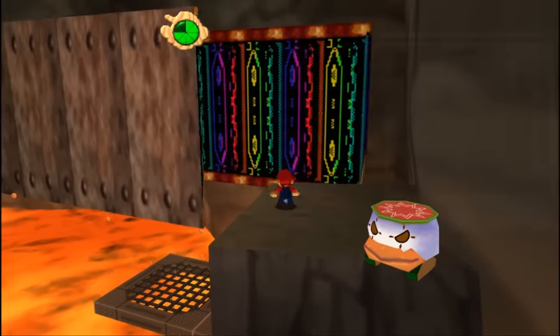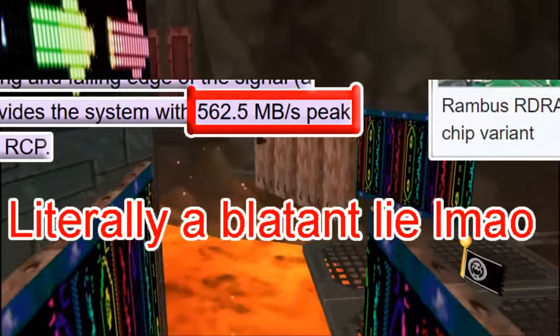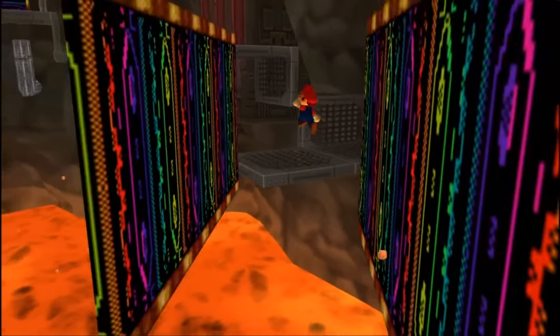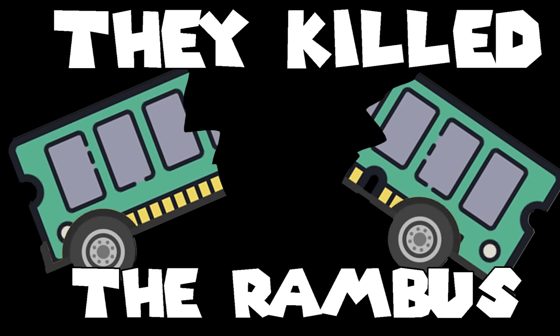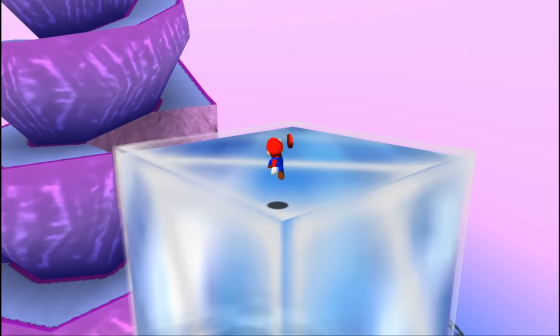The N64's RAM is so unbelievably slow that shorter code is almost always better than code that tries to run fast and is longer. Unfortunately, the compiler optimizations Nintendo used for these files were for speed rather than size, which ironically is slower on top of being a bigger file size than setting compiler optimizations for size.